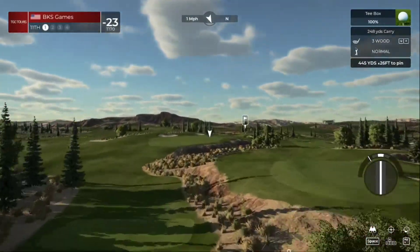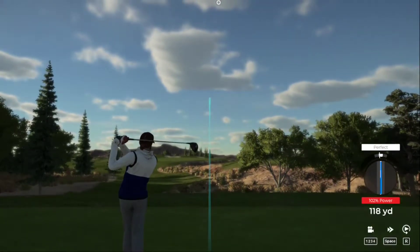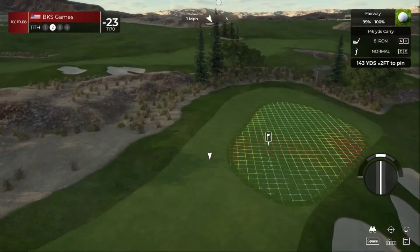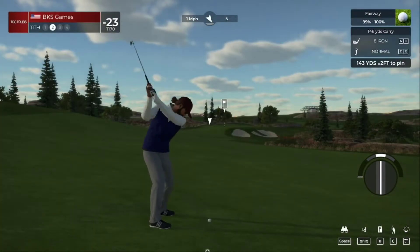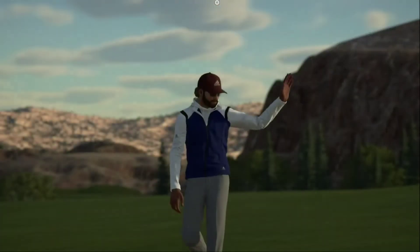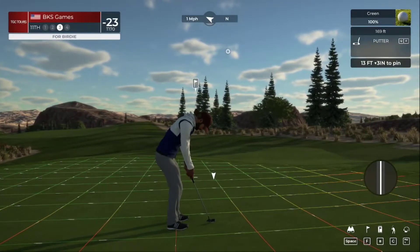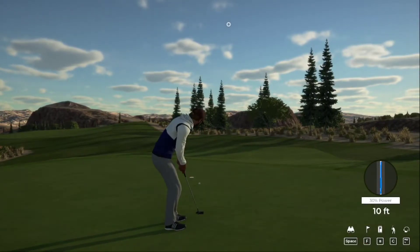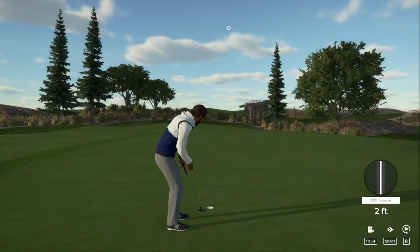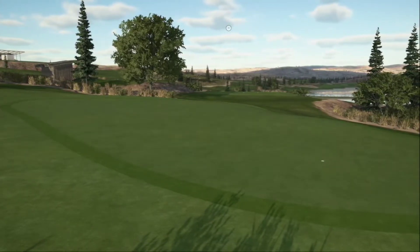Let's see what happens on hole number eleven — beauty of a swing there. Pin's about 145 yards away, I think this might need to sit — well what do I know, that ended up just fine. 13 feet to the hole — I thought that was in, and that putt safely in the hole. Looks like he'll stay at 23 under.